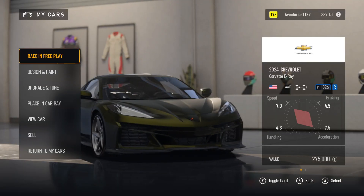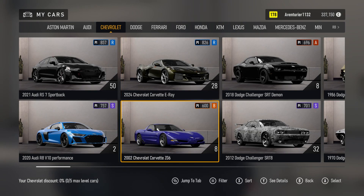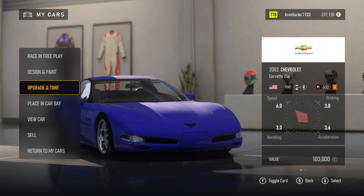My Cars. 2024 Chevrolet. Design and Paint. 2 of 6: 2002 Chevrolet Corvette Z06. Car Level. Changing Car. Loading. Design, Upgrade, Placing, View Car. 5 of 7.